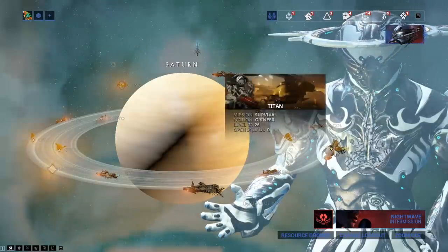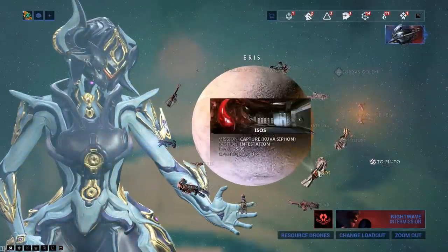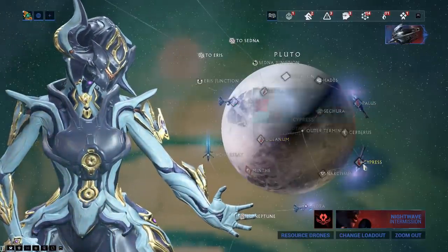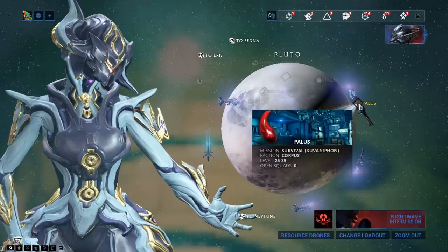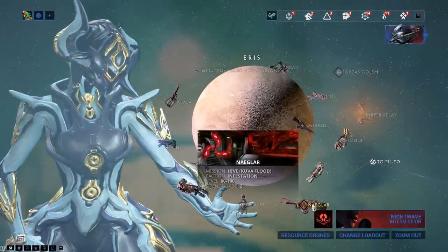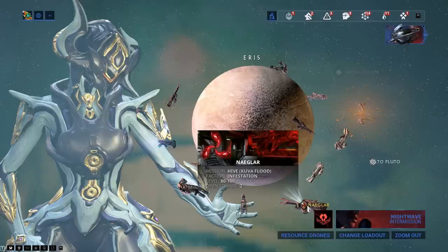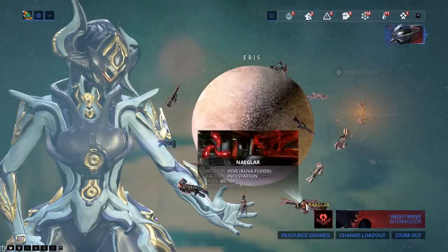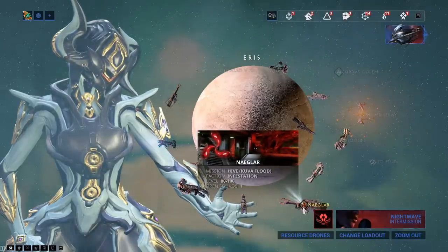Then of course, near the Kuva Fortress, you have the Kuva Siphon missions on the nearest planets. These are also a more efficient way of getting your hands on Kuva and Requiem Relics. Requiem Relics from normal Kuva Siphons have a chance to drop. But from the Kuva Flood mission — which is much, much higher level, 80 to 100 versus 25 to 35 — that is pretty much a guaranteed chance of dropping a Requiem Relic, as well as farming Kuva.